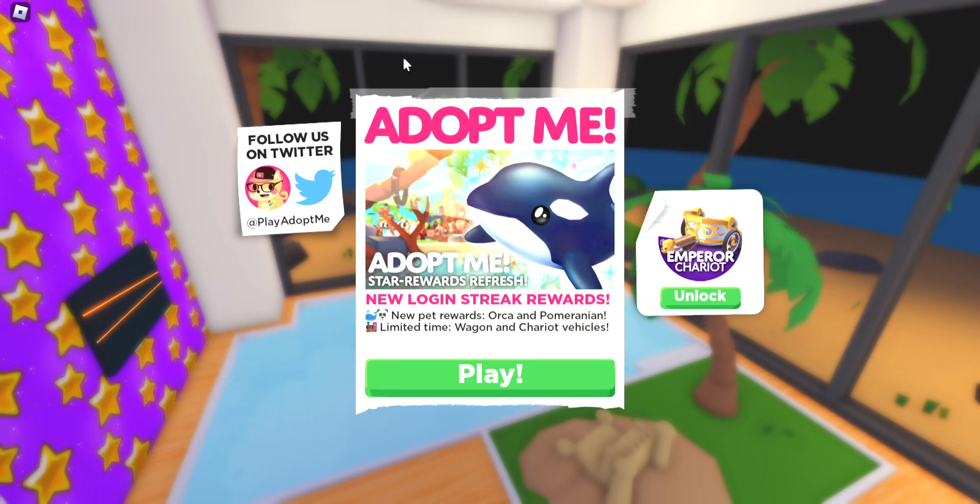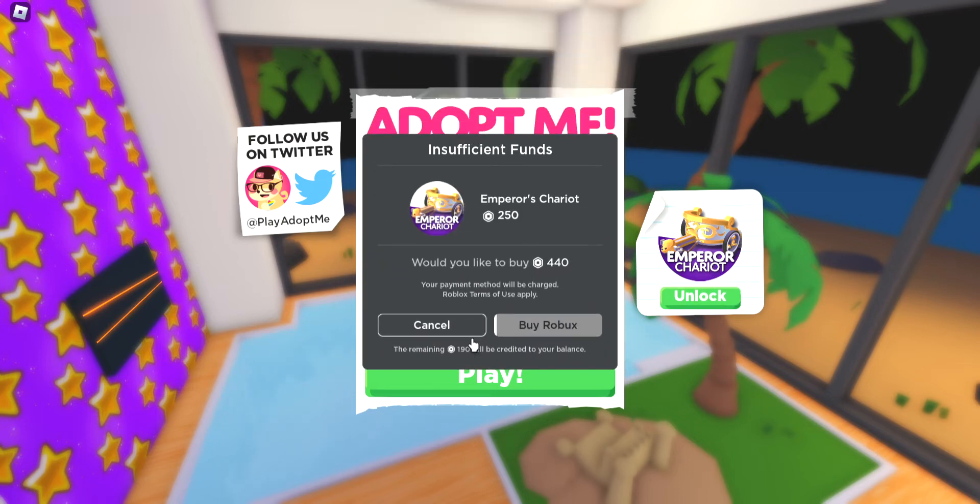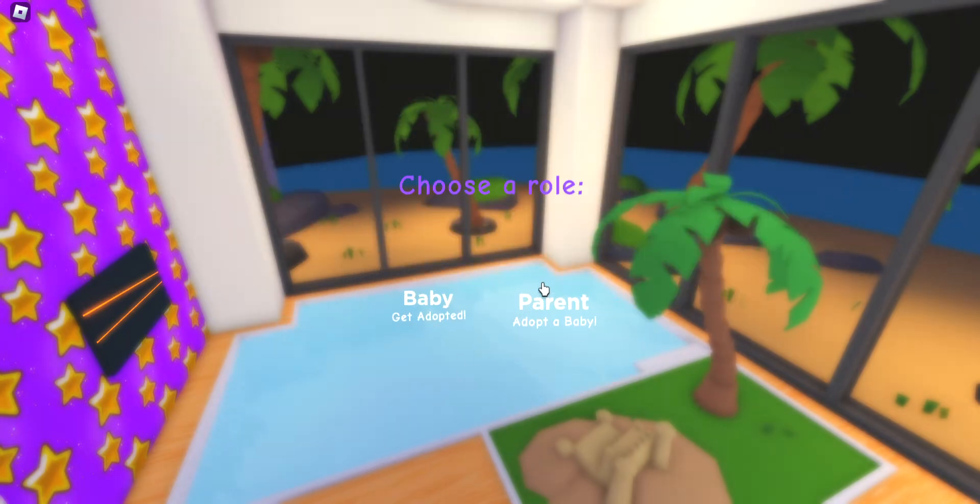So it says: Adopt Me new login streak rewards, new pet rewards - orca and pomeranian, and limited time wagon and chariot vehicles. Let's go ahead and see how much this is. It's 250 - I'm kind of sad I don't have that. Let's click play and jump right in.